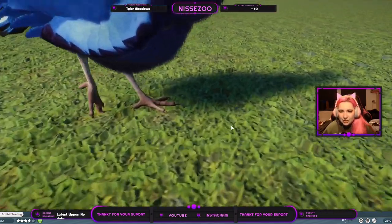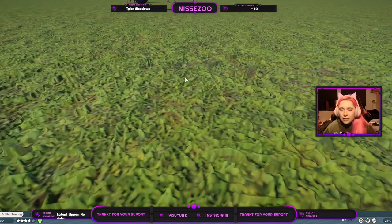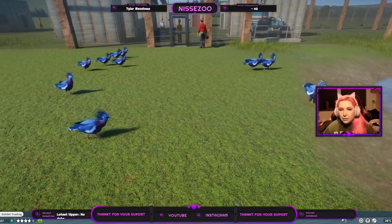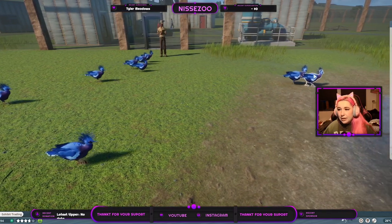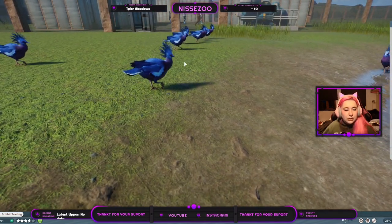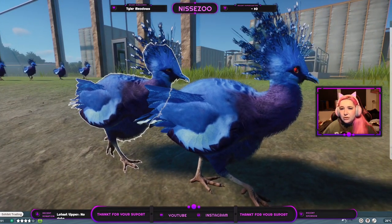The feet here are as good as the feet from the base game. I actually really like that coloration — it's splendid. The skin up here seems blue which I really like. We have a fair amount of babies in here — this is a baby, this is a baby, that's an adult. It seems like the purple is deeper on the juveniles than on the adults, though I'm not completely sure.